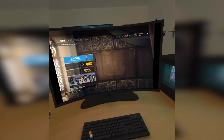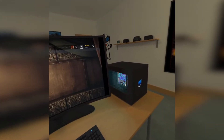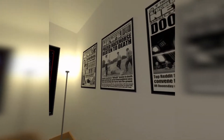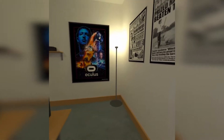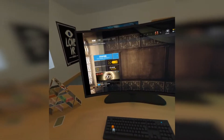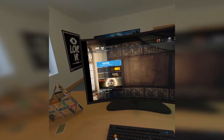This is a quick overview of playing Rainbow Six on Oculus Go using the Virtual Desktop app. The room I've chosen is this sort of nice computer room — you can choose between many different environments such as a cinema, a home theatre, etc. So let's jump into some gameplay.